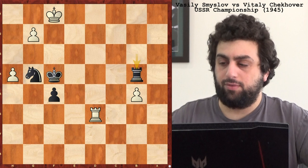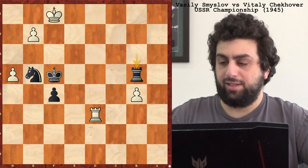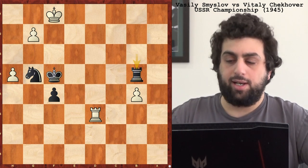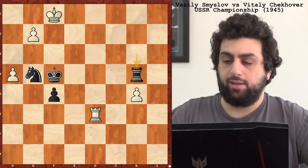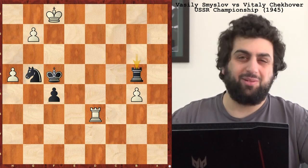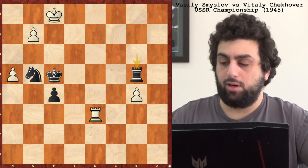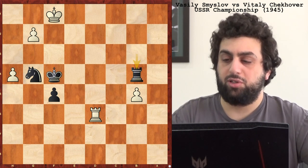Really tough game there by Smyslov and Checkover. This game was from 1945, so Smyslov was somewhat young. But it is a USSR championship, so it's not like he was a joke player. Really interesting game — the opening was kind of boring with the knight f6 Caro-Kann, but it got really interesting positionally. He had the isolated passed d-pawn, and there were some mistakes, like when Checkover got his bishop trapped on h2. Bishop d3 would have been a nice win. But overall a really nice game, and Checkover beat a future world champion.